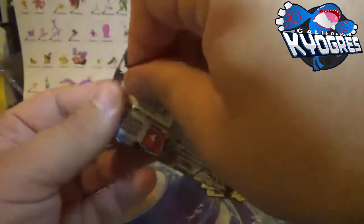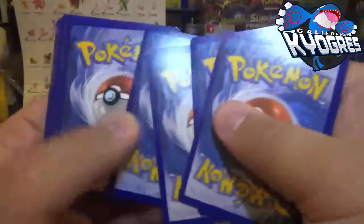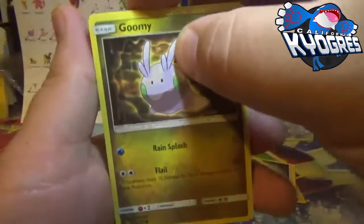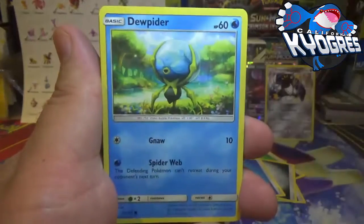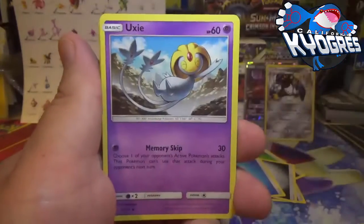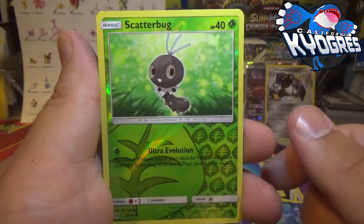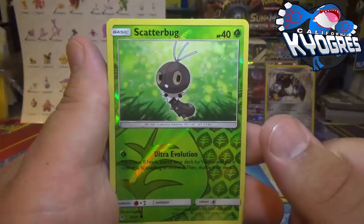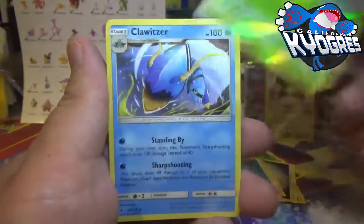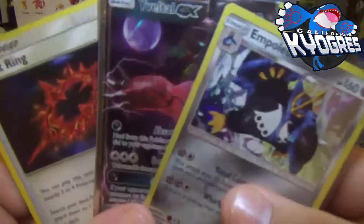Do we finish strong with a Zygarde Complete Form? Probably not. What looks to be another photoshopped Goomy, Fennekin, Panpour, Skiddo, Crasher Wake, Unit Energy. The reverse holo is a photoshopped Scatterbug — just a common. And the final rare from this Forbidden Light Build & Battle pre-release kit is Diggersby, a non-holo rare. But I'm happy — we got a GX, a holo, and a B-string.